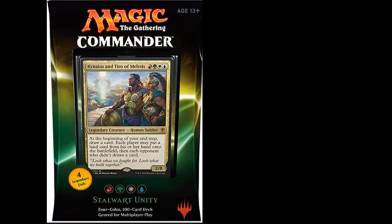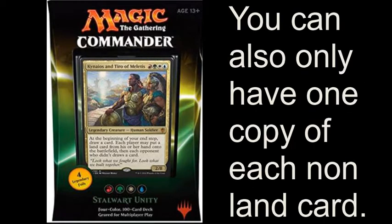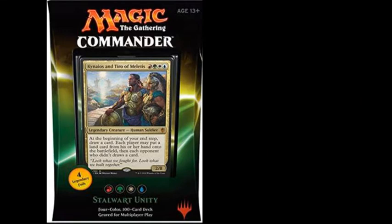Next, there's a format called Commander. Commander is very different from Modern and Standard. How it works is you choose one legendary creature to be the commander of your deck, and then you choose 99 other cards that are only in the commander's colors. You start with 99 life. If you are dealt 21 or more damage by the commander of the deck you are facing, you lose. When you start the game, you put the commander in a separate zone called the Command Zone, and you can cast it for its normal mana cost plus two for every other time it's been cast. If it dies or is put into your hand or library, you just put it back into the Command Zone. Commander is a very complicated format, especially with more than two people, but it still counts as a constructed format.